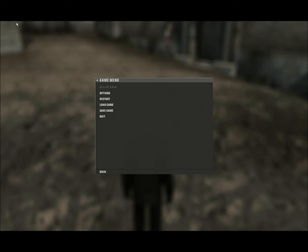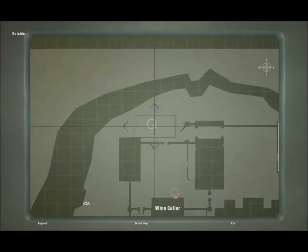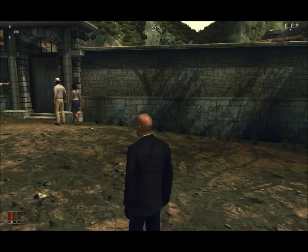Hello, my name is Vintendo and this is Hitman Blood Money. We'll be doing this on pro difficulty setting, going for silent assassin kills. To show this is silent assassin, when you look on the map all you can see is your target, no one else.